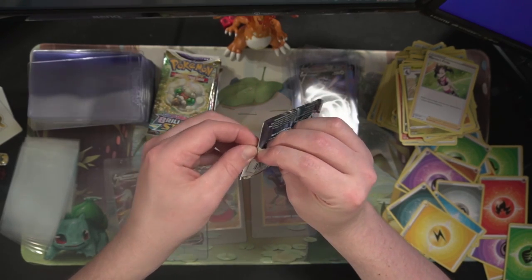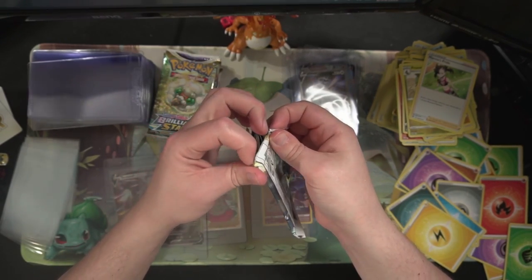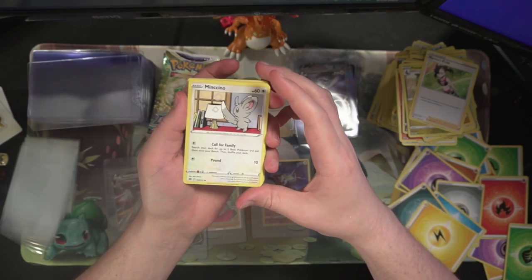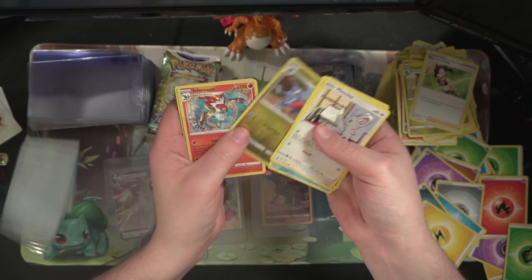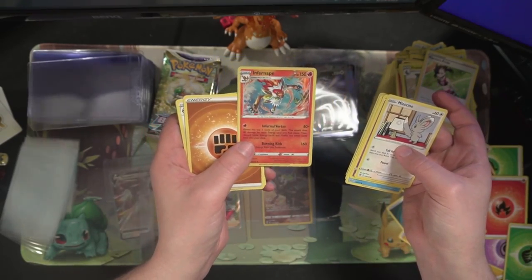Looks like about seven packs left after this one, I'm probably wrong. Got both toys, Snorunt, Nosepass, and a Goodbye reverse, Infernape — still do like that artwork though.